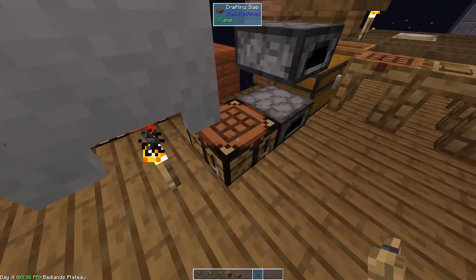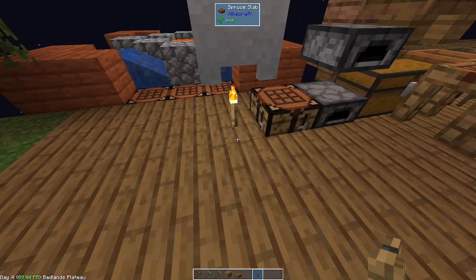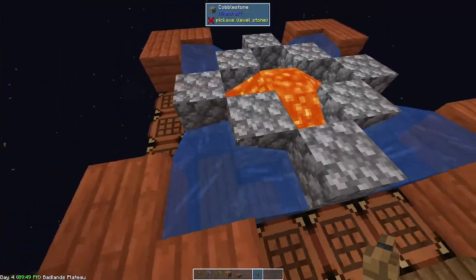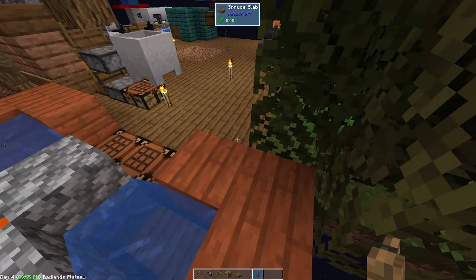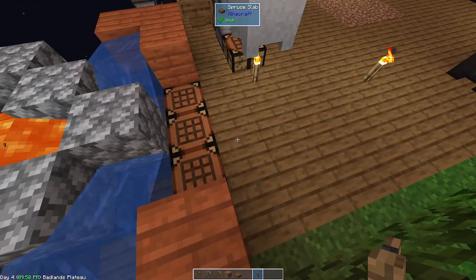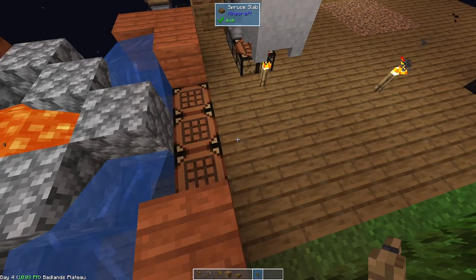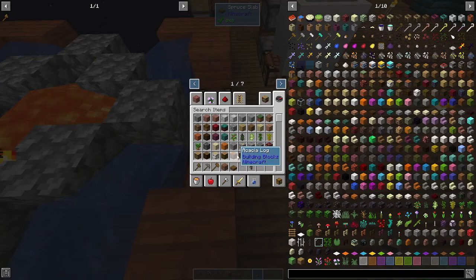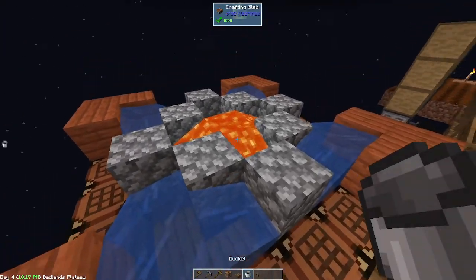There is a good use for the crafting slabs here — you can make a cobble generator with the crafting slabs because crafting tables won't burn. If you make this out of regular slabs they won't burn, but they will catch fire which can be a little bit dangerous. So I'm just going to give myself a bucket to show you the way we actually make this cobble generator.